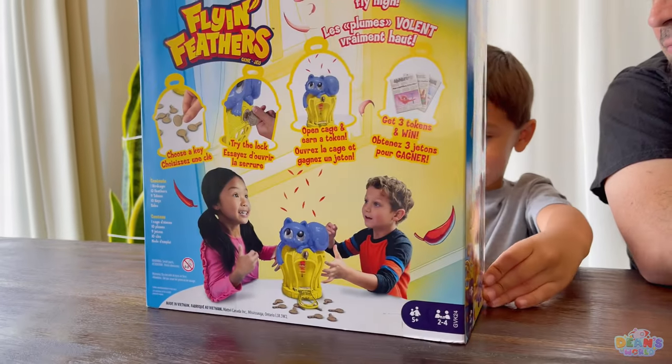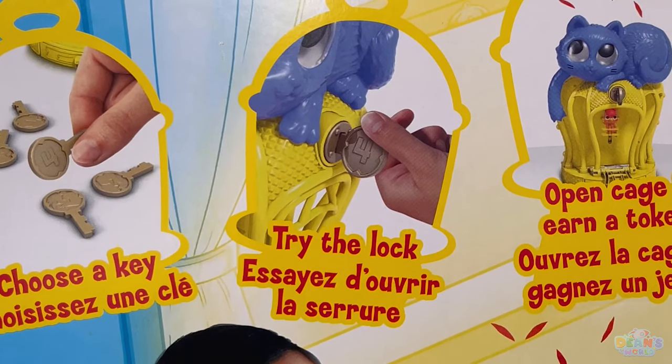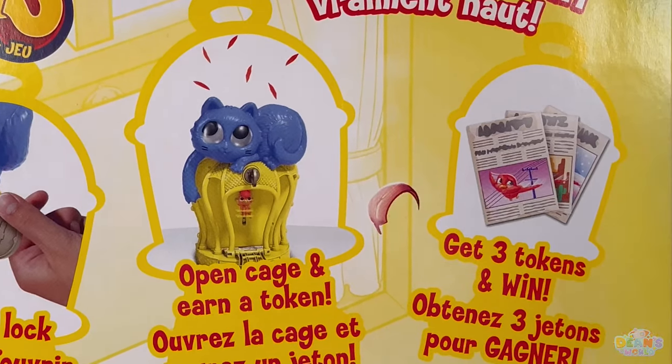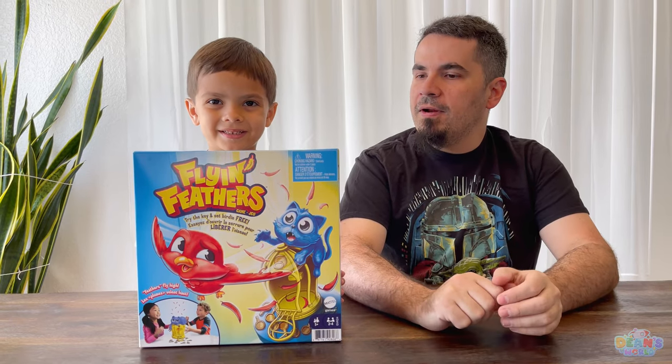Look at the back. First, you choose a key. Then you try the lock. Then you open the cage and earn a token. First to get three tokens wins. And unbox! Alright, let's go.